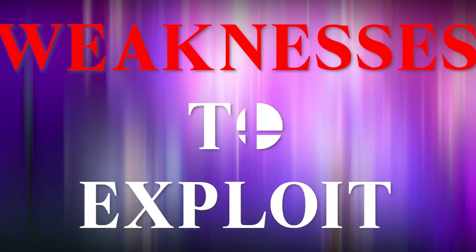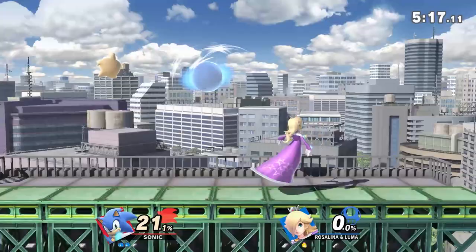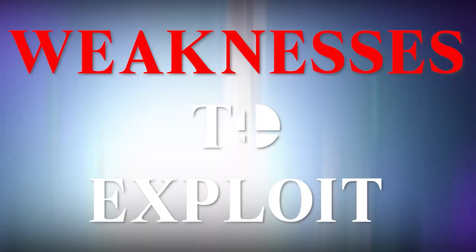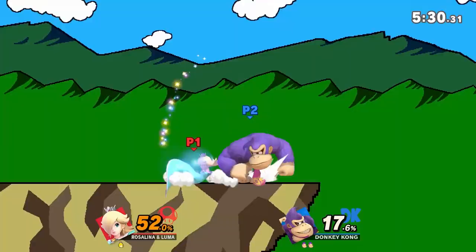Like Mewtwo and Zelda, Rosalina suffers from poor endurance. Her tall frame and lightweight status make it hard for her to stay alive very long — one good hit around 90% and she's toast. Another weakness that comes with her tall frame and floaty fall is being easy to combo, and she doesn't have a quick enough move to break the combos, especially if they move her away from Luma. So if you've got the combos, use them often. Another weakness is her recovery. Her ability to get back to the stage is fantastic, but her up special, Launch Star, doesn't deal any type of attack, so it's prone to getting spiked. If you've got the spike and the right timing, Meteor Smash her into the blast zone.